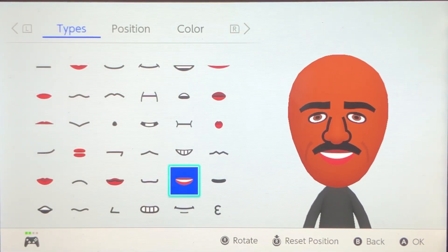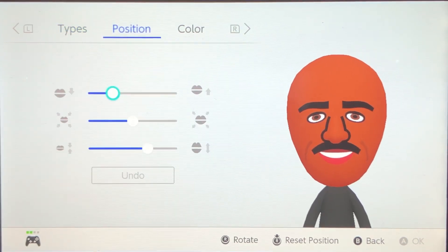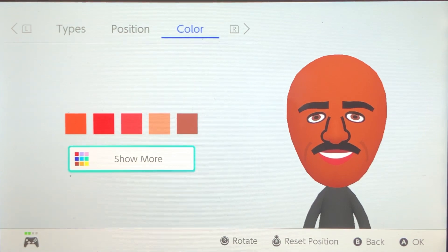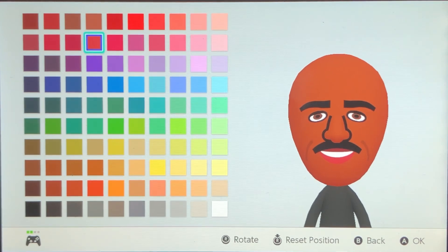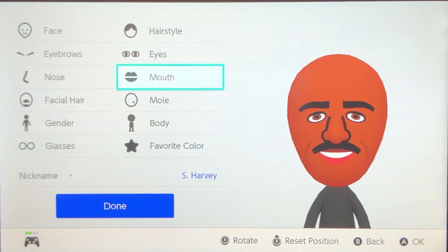Mouth. I'm going to do that mouth right there. Make sure you get that position. And the color is a custom color, which is that one. As always, if you are not on the Switch or you are on basically anything else and you do not have this wide variety of colors, then just go ahead and choose whichever one looks best in your mind. Just look at a picture of Steve Harvey — I thought that one looked the best.